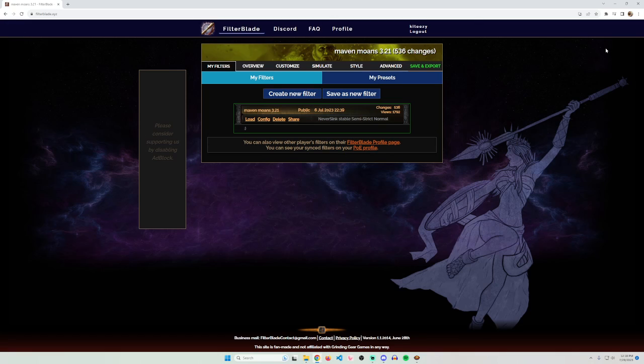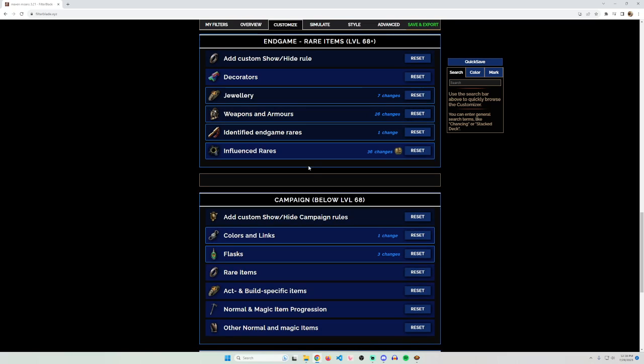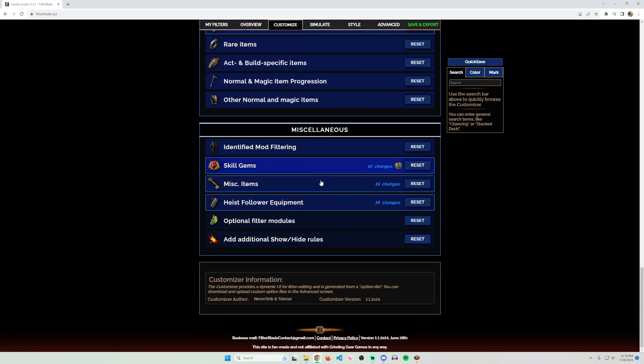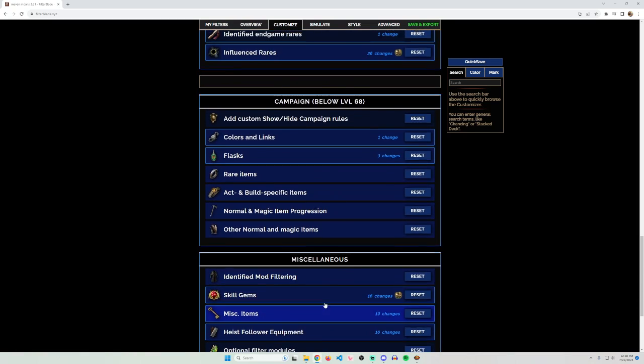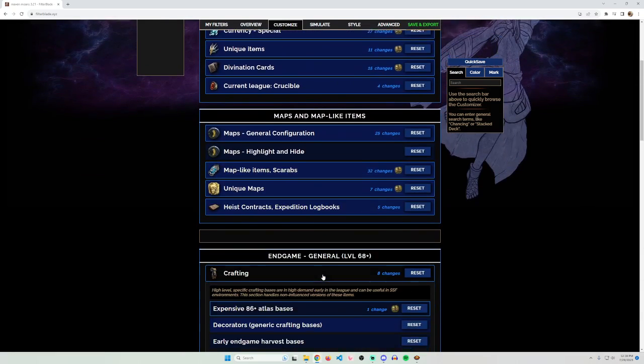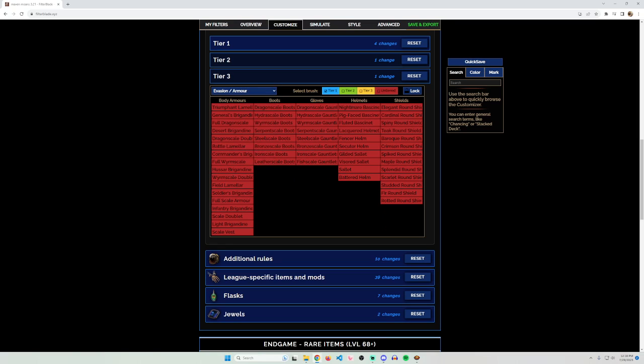Today I'd like to share my strategy for managing loot filters in Solo Self-Found. The main idea is that you have a base loot filter which has everything turned off. This is my base loot filter — my Maven Moans loot filter, available on my YouTube profile — and it serves as a base with no items showing.